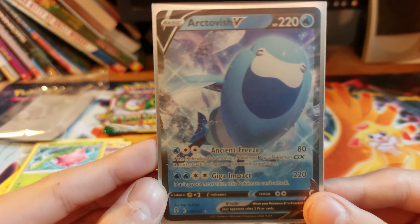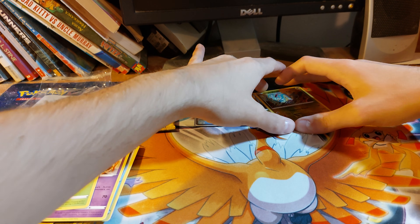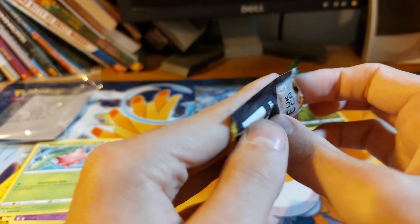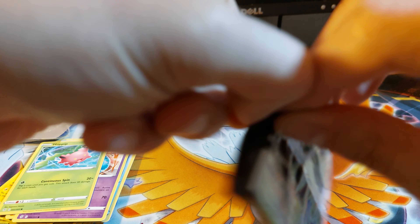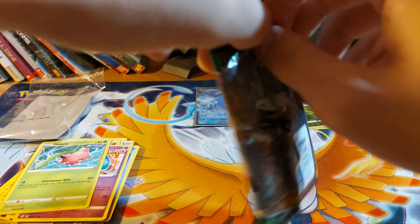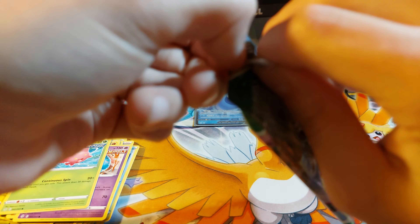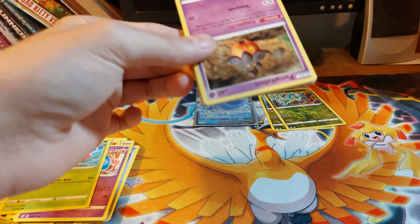One of the weirdest fossil Pokemon that we have. Move that over. Hopefully we can get another V or a V Max even. How are you supposed to open these? At this point I'm thinking you might have to cut them with scissors, but I do not want to risk cutting these cards with scissors. At this point I'm thinking it's just going to be easier to open them from the bottom because that would be much easier.